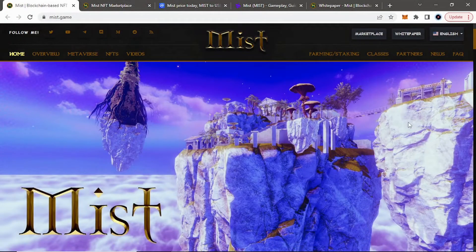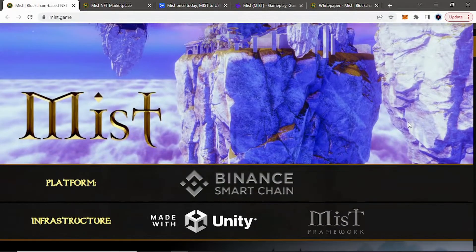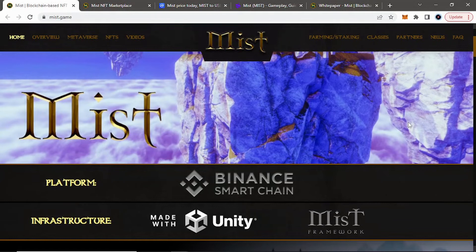Hey guys, welcome back to Coin Knowledge. Today we're going to be taking a look at another project. This project is a play-to-earn game called Myst, and the game is on the Binance Smart Chain. It is an open-world RPG role-playing game, so we'll just get right into it looking at their website.